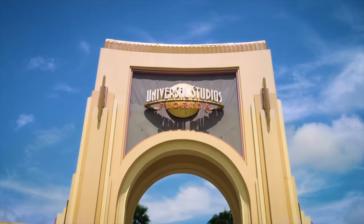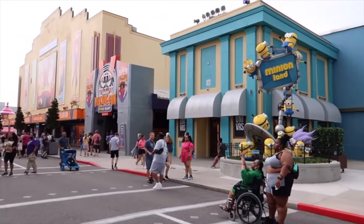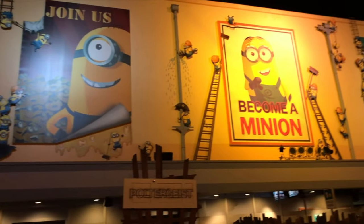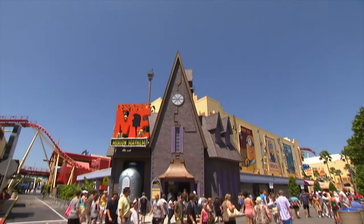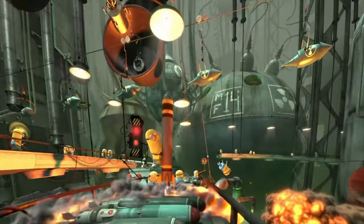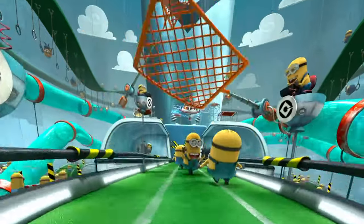Once you've made your way through the infamous arch of Universal Studios Florida, you'll be entering straight into the brand new section of the park, Minion Land. Previously known as Production Central, most of the area is made to look like a film set, with the attractions housed within sound stages. The first attraction you will come to is Despicable Me Minion Mayhem, a simulator ride that transforms you into minions before heading on an adventure through many different scenes. This is a great attraction for all the family to enjoy.